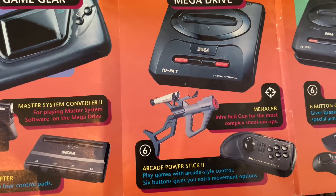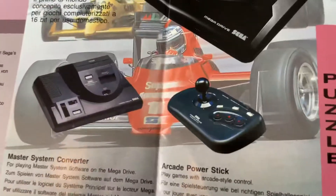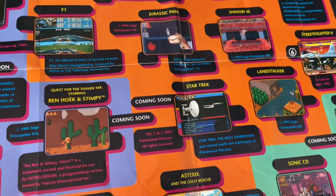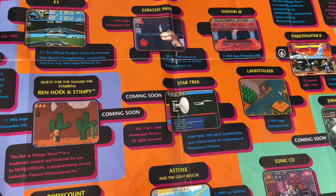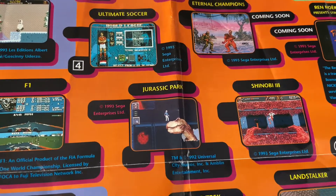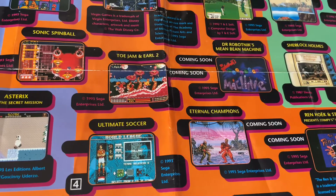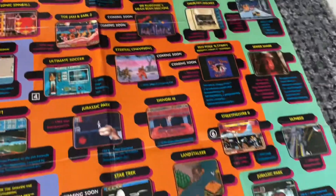Linking back down to the Mega Drive section, it's got the Menacer - something I still need to get - and the Arcade Power Stick 2, which is different from the Power Stick 1. Then Mega Drive games: Body Count - very highly priced these days - Star Trek: The Next Generation, Landstalker - a buddy of mine tells me how great that game is all the time - Jurassic Park, Shinobi 3, Eternal Champions - a fantastic fighting game - Ultimate Soccer, Toe Jam and Earl 2, Dr. Robotnik's Mean Bean Machine, Sonic Spinball, Aladdin, and Pebble Beach.